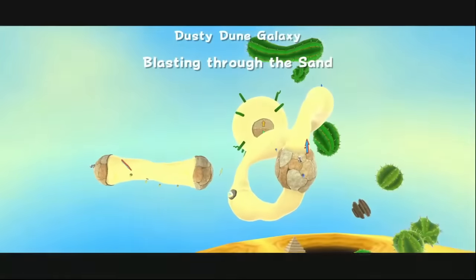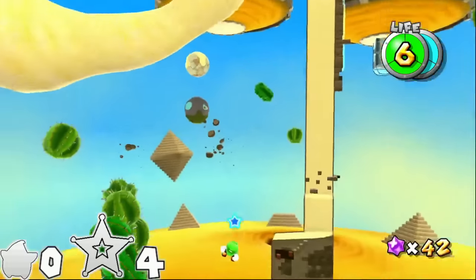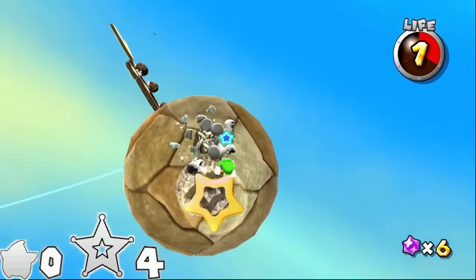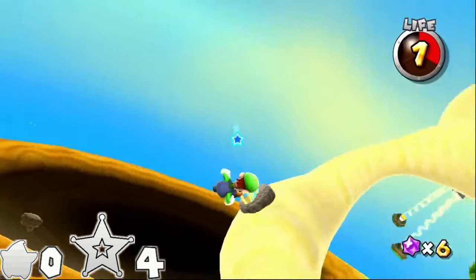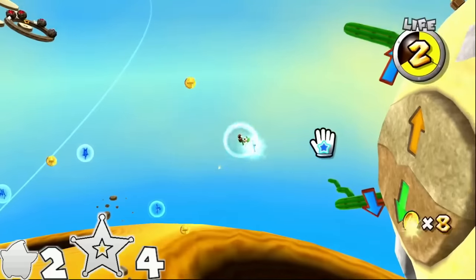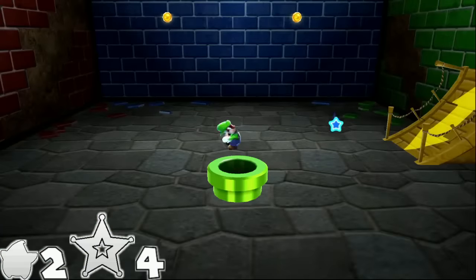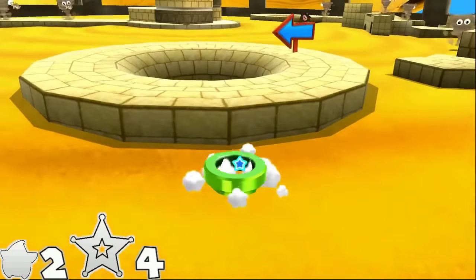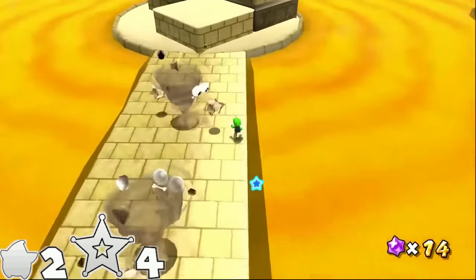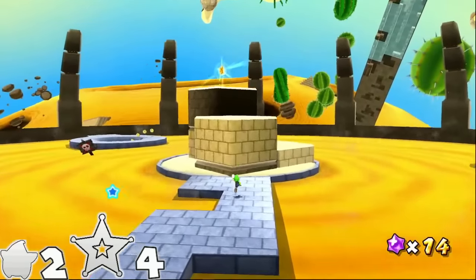Blasting Through the Sand has way too many launch stars. I tried to skip one with a triple jump with no luck, even trying to do something clever with the dry bones. There's a starship in this crystal and a starship in this chest — use them to get to the flowing sand planet. Take the green path into the bonus room. These twisters aren't needed at all and act as obstacles to avoid. Ground pound the switch and make your way to the star. Six spins. Sandblast Speedrun is the same thing on a timer — six spins.